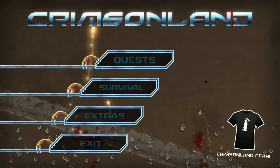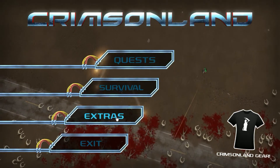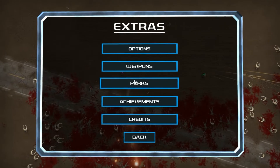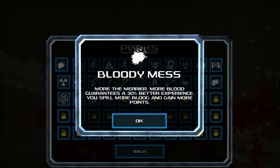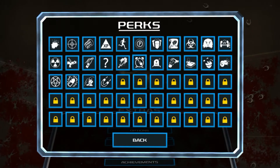If you want to skip right to the gameplay, I'll leave an annotation on the screen. Otherwise let's see what we have here — we have some extras, options, weapons. Looks like you can unlock several weapons and perks. Let's see what a few of these do. 'Bloody Mess — More the Merrier': more blood guarantees 30% better experience, you spill more blood and gain more points.